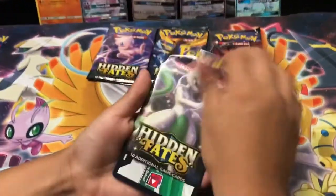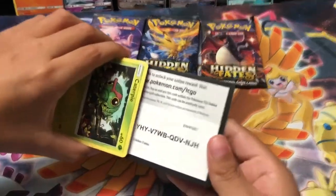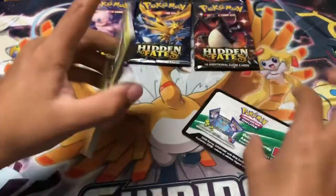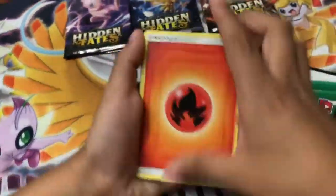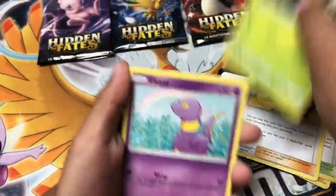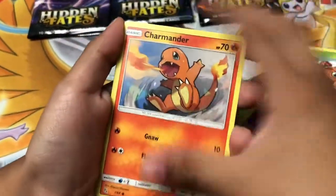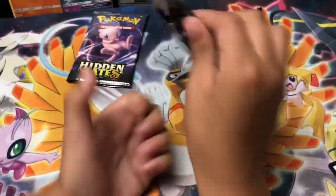Fourth pack: fire energy, Colbur Berry trap, Caterpie, Ekans, Charmander, Slowpoke energy, and Mewtwo, Mr. Mime — rare: Ghost Trio Birds. We got a rare there.